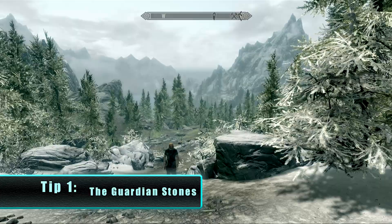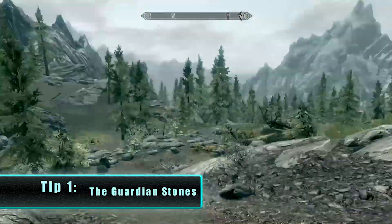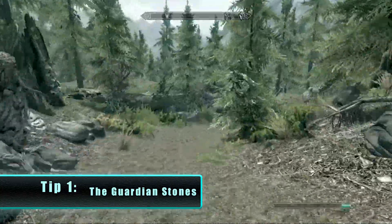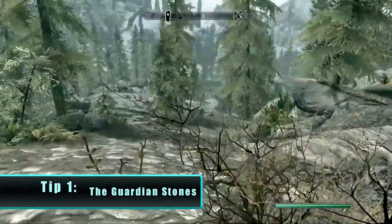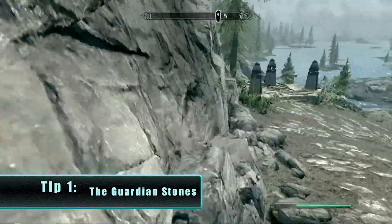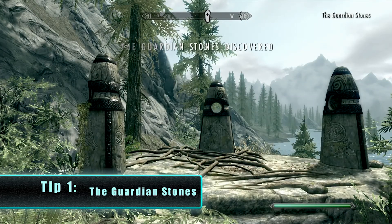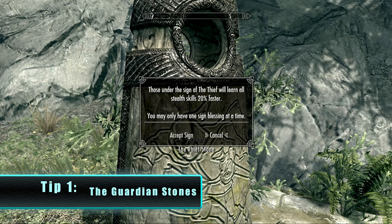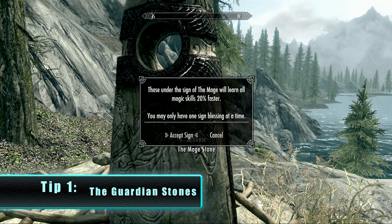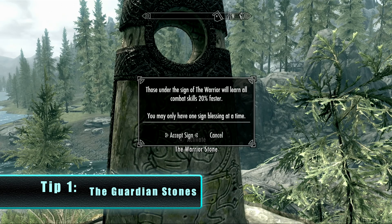First tip: right after Helgen, follow the path down to the Guardian Stones. You can tell because you'll see the stones on your compass at the top of your screen. The Guardian Stones are three of the 13 ancient standing stones of Skyrim. You can activate one of them — the Thief Stone lets you learn all stealth skills 20% faster, the Mage Stone lets you learn all magic skills 20% faster, and the Warrior Stone lets you learn all combat skills 20% faster.